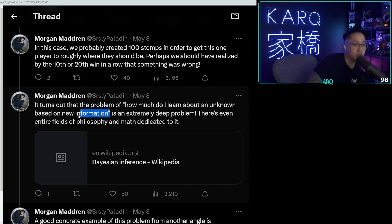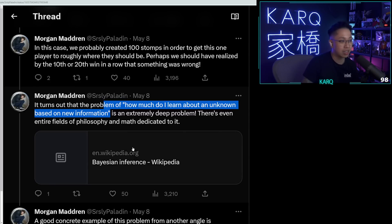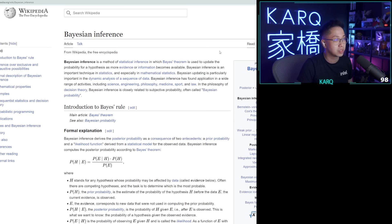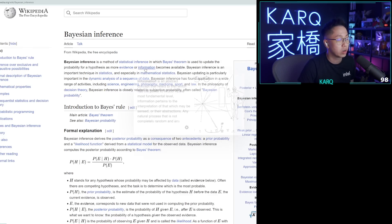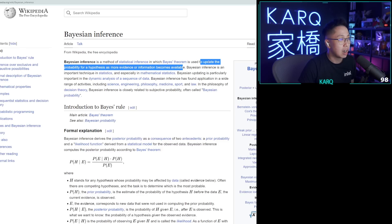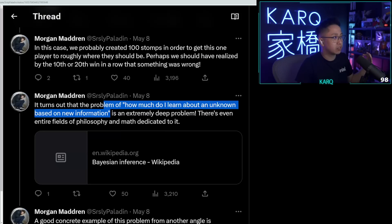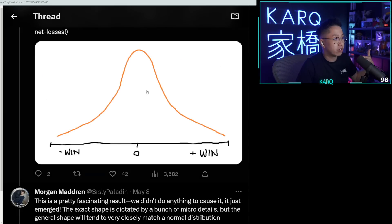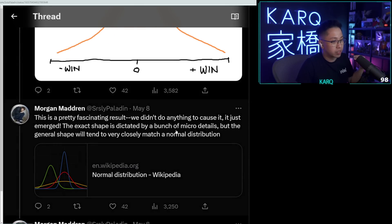It turns out the problem of how much do I learn about an unknown based on new information is an extremely deep problem — there are entire fields of philosophy and math dedicated to it. This is called Bayesian inference. Bayesian inference is a method of statistical inference where Bayes' theorem is used to update the probability for a hypothesis as more evidence or information becomes available. So by the 10th or 20th win in a row, there should be something flagging that this player is way too good for this rank.